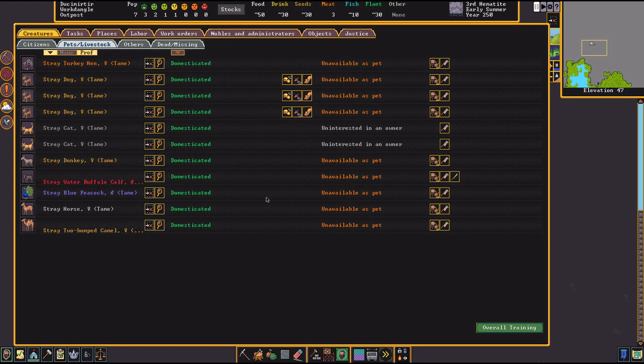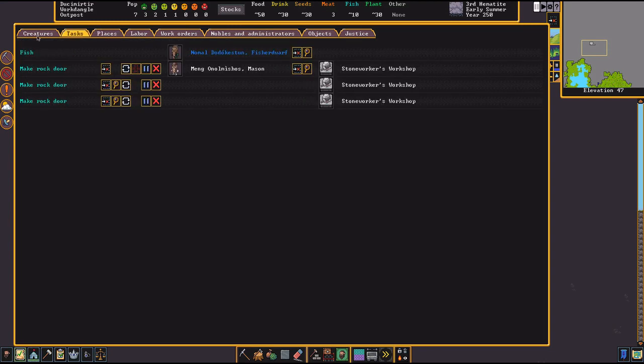You don't have a male dog — no breeding pair — which is terrible. If you get a male dog from a trader you'll have plenty of war dogs in no time. You don't have a breeding pair of any animals. The tutorial may have messed things up a little bit, but you could get two turkeys — that's a good start.